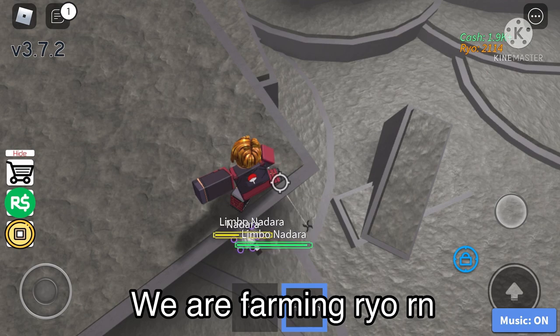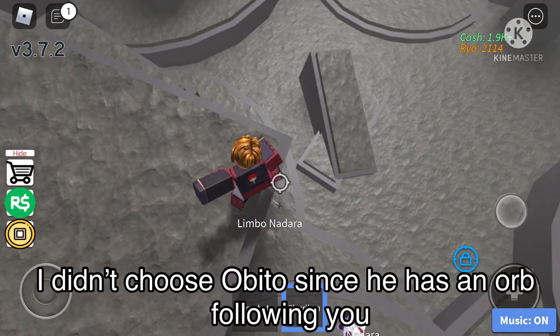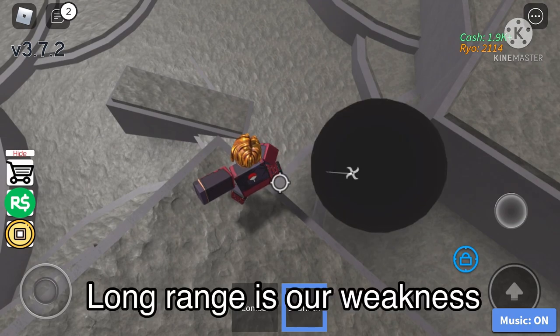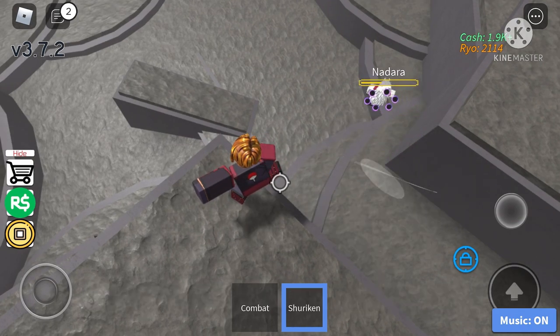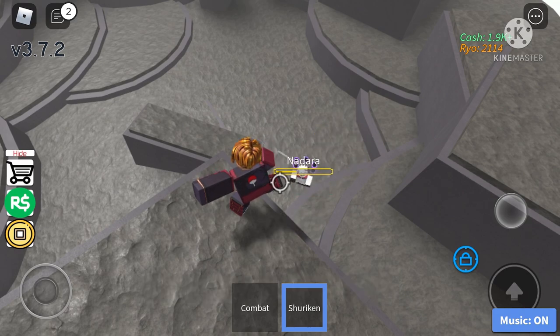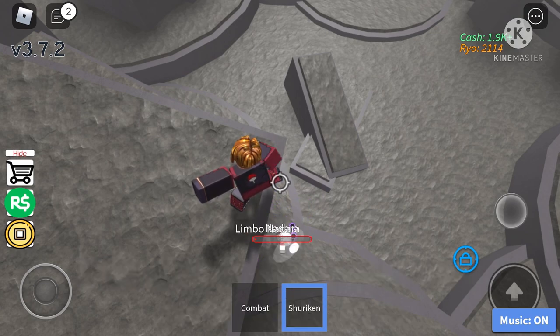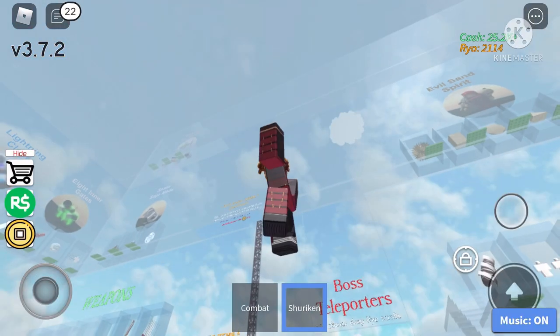These bosses are coded to come towards you, so if you're on a high ledge they can't get you. I did not choose Obito because he has a long-range sphere attack, and long range is our weakness. Kaguya is too strong for us right now. With shurikens, the strongest boss you can defeat is Madara. We're going to take down Madara right here, and we got him — moving on to the next boss.